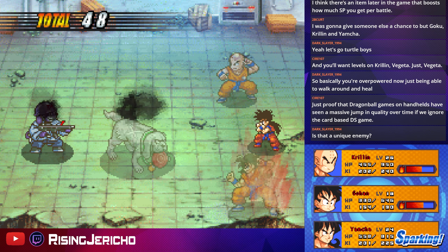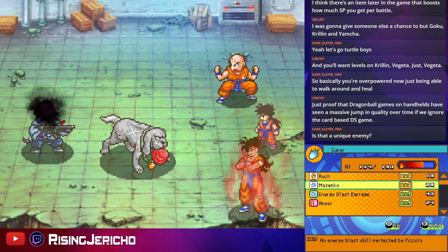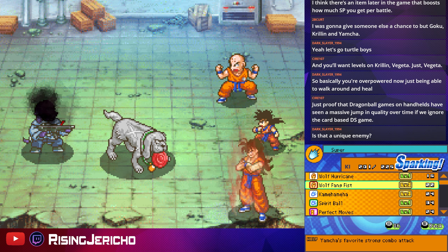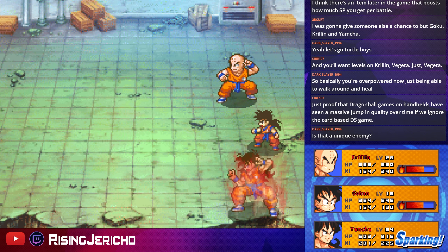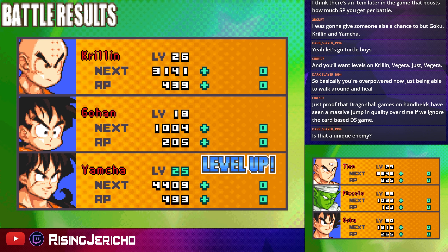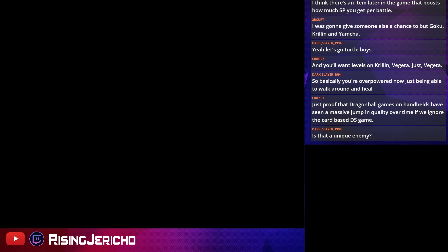Is that a unique enemy? No, the dogs have appeared in other areas as well. Destructo Disc, Wolfang Fist — I feel like this should do it. Nice. And Yamcha got a level up. Nice, very cool.